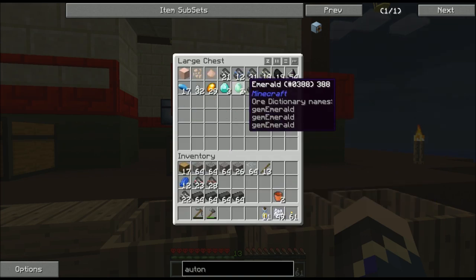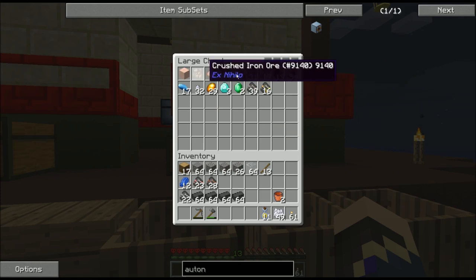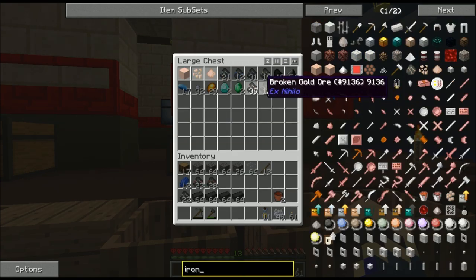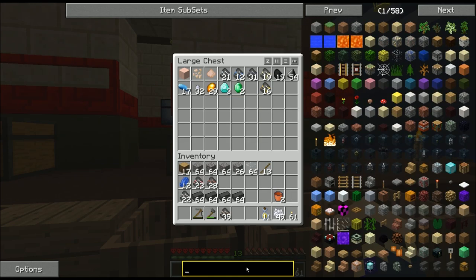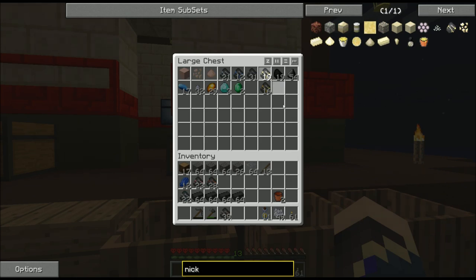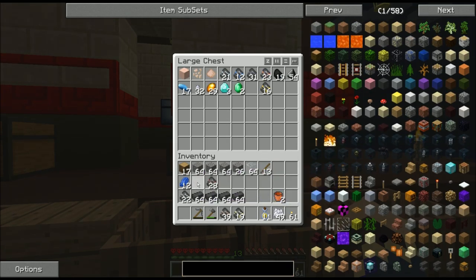However, I've got the diamonds and the emeralds, and I have plenty of broken iron and plenty of broken nickel. I'll be able to make some invar without any trouble whatsoever.